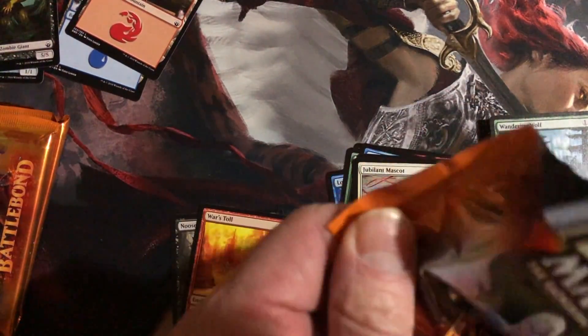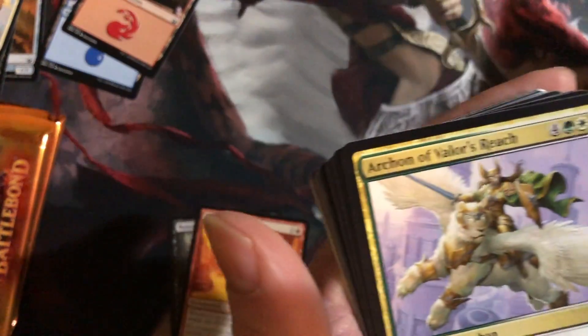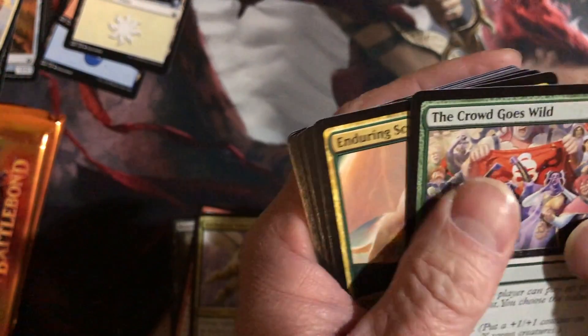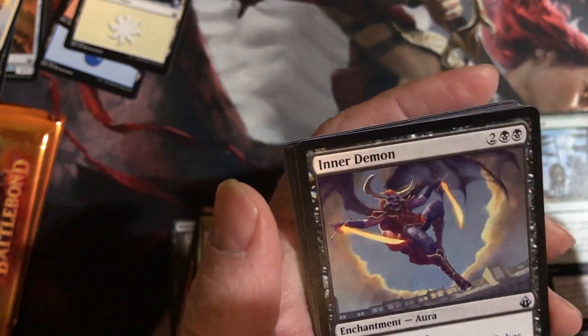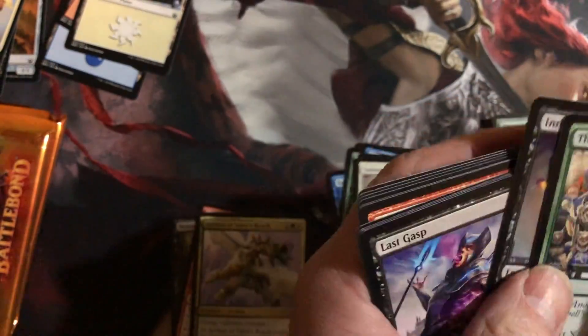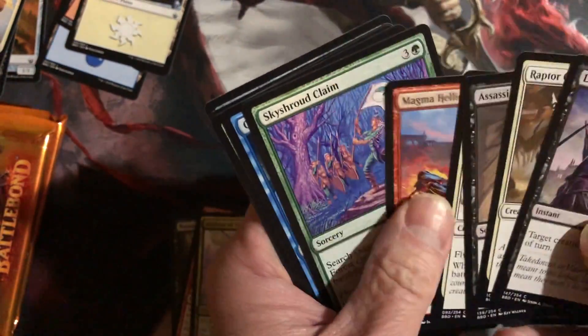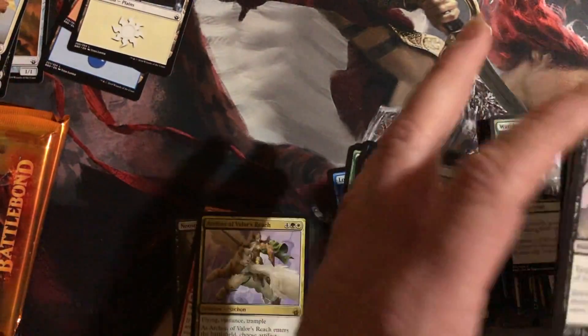Third pack — a warrior, the Planes, and Archon of Valor's Reach is the rare. But the crowd goes wild — Enduring Scale Lord and Inner Demon. We got that on the speaker — and there we go.